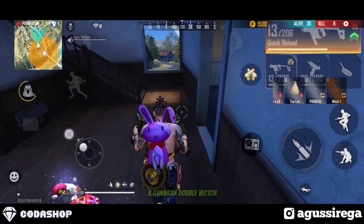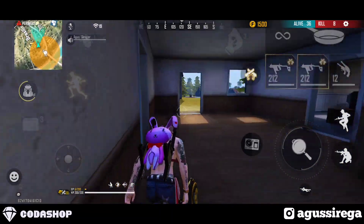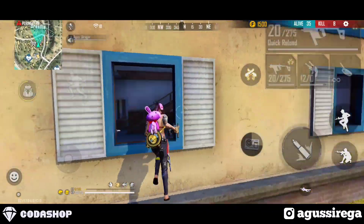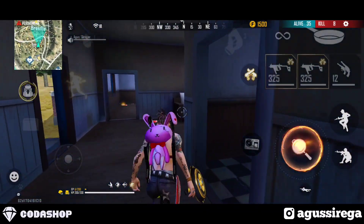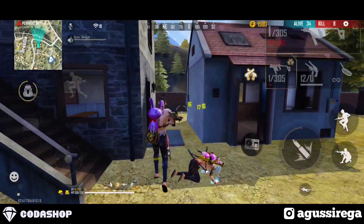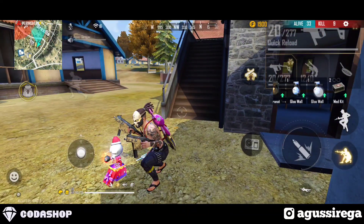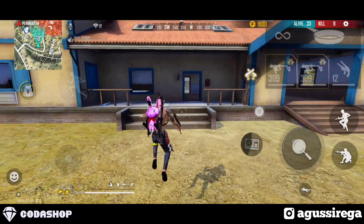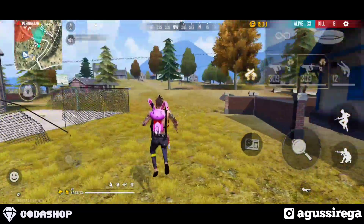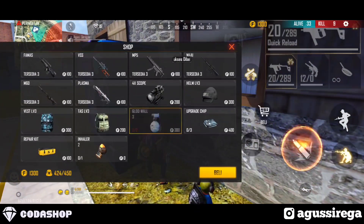Yang ketiga yaitu gunakan double factor. Double factor ini sangat memudahkan kalian untuk solo versus squad, apalagi kalian gunakan kombinasi yang saya pakai ini. Kombinasi ini cocok sekali buat player double factor, gak pakai skin juga sangat bagus. Karena kalian bisa menambahkan damage 20% ketika di peluru 6 terakhir. Jadi double factor ini, selain ammo-nya sedikit, kalian juga bakalan gampang buat reload. Otomatis Nikita ini sangat berpengaruh ketika kalian menggunakan double factor.